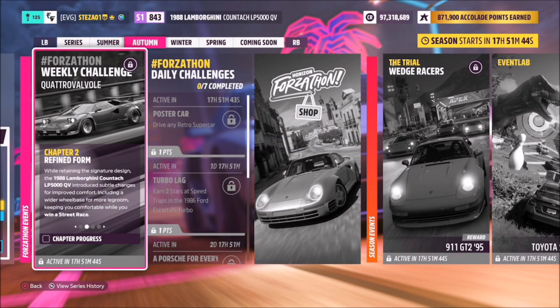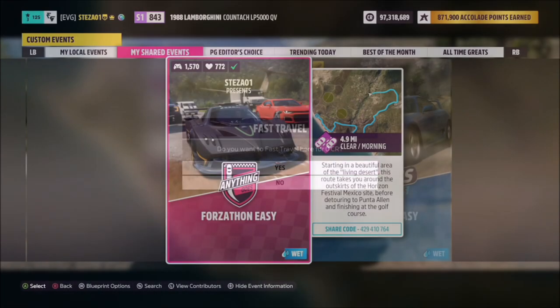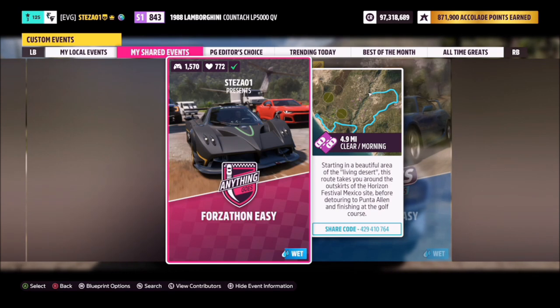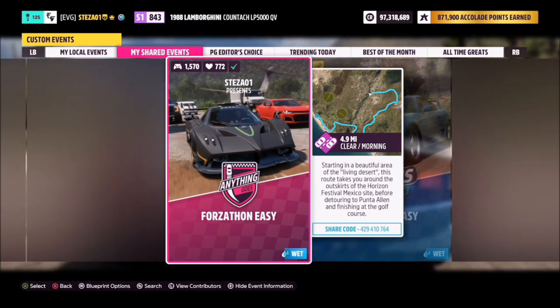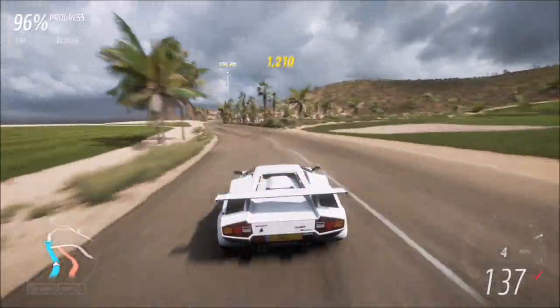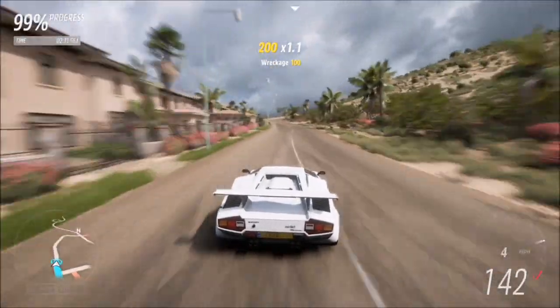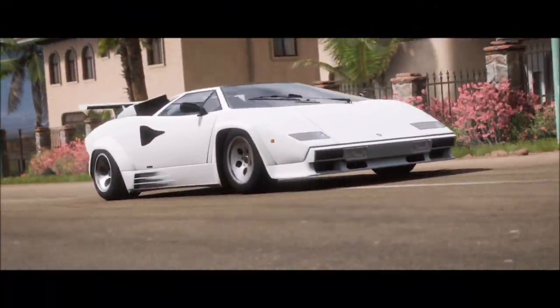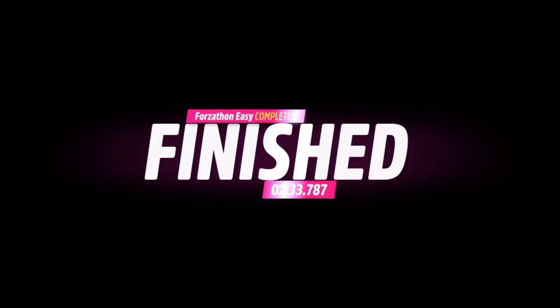The first challenge simply wants you to win a street race, which is nice and easy. We're going to head over to the Costa Rikosa street race where I have a race blueprint set up called Forzathon Easy — the share code is on your screen. It's just the normal race with no AI drivers, so you're guaranteed a win. If you've tuned your car and gun it, you'll do it in about two and a half minutes.